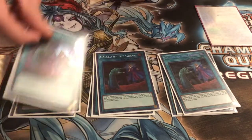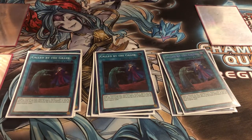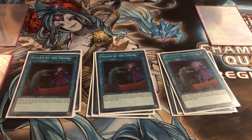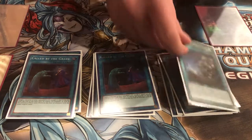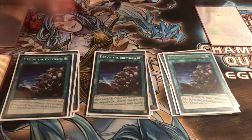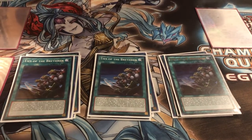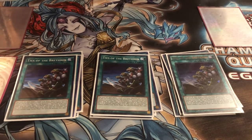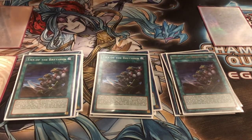I play Call by the Grave because if I get Ash'd it really does suck. If I go second, I'm going for the Utopia Double play, which I'll show you later — that's mainly the reason for Call by the Grave. I play three Ties of the Brethren. If I go first it's really good, and going second you're more likely to side it out, but it's really good to make a full board and it makes it harder for your opponent to break.